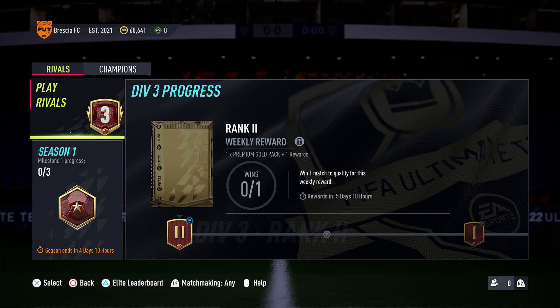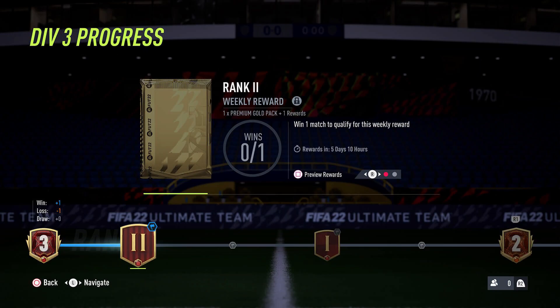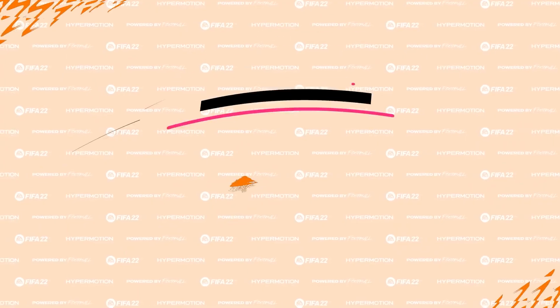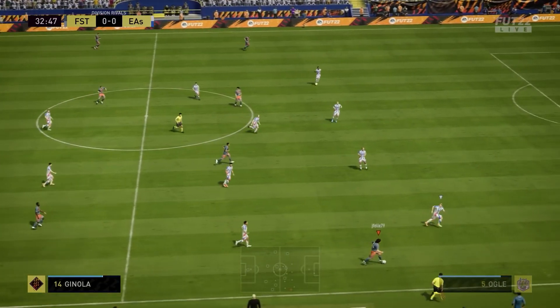The first change to talk about is Division Rivals. How you progress through Division Rivals and earn rewards has completely changed, because now it is made up of a completely new ladder system. You'll still go through Divisions, but now it's also made up of different ranks. The higher your rank, the better your weekly rewards will be. You'll go through different stages, which are the individual steps between each rank, and EA have also said that whilst going through these stages, you will come across checkpoints.